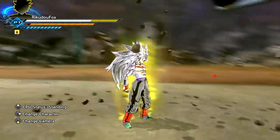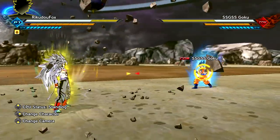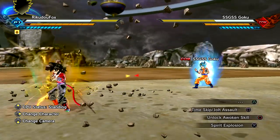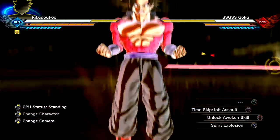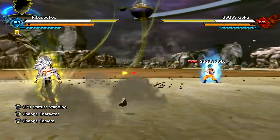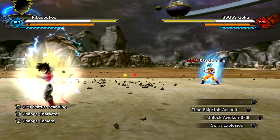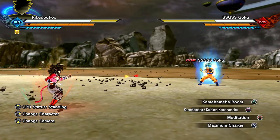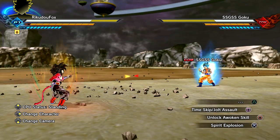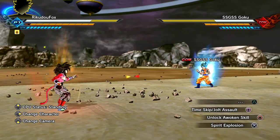Super Saiyan 4 is definitely the most unique and craziest one so far. I've basically showcased all the transformation mods before so I recognize these models. For the down d-pad - Super Saiyan 5! So the Super Saiyan 4 branch has: Kao Ken, Full Power, Super Saiyan 4 God, the Wrath form, and Super Saiyan 5. Moving on to the next transformation.